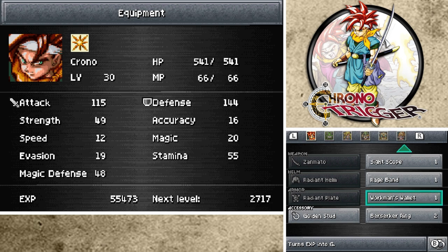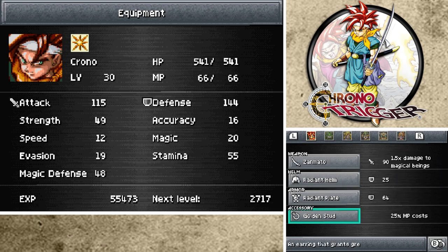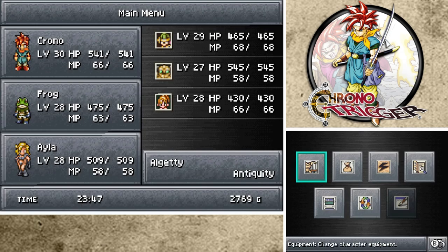So the Workman's Wallet - we equipped that to Chrono off-screen. I did a ton of grinding, and the EXP turns into gold, so literally I'm not over-leveled. I should still be at the same level as the last episode. And yeah, we got a ton of money - well, we spent it immediately.